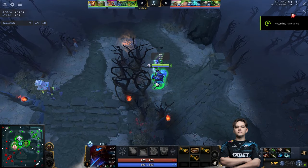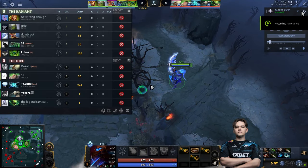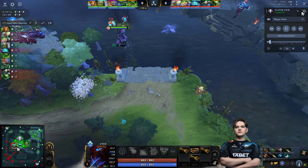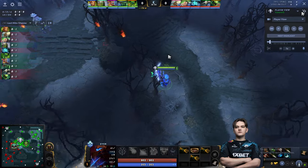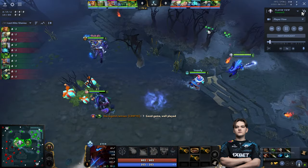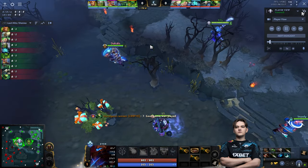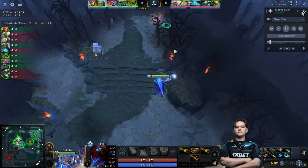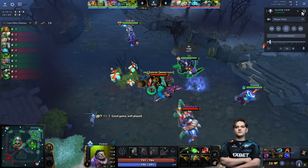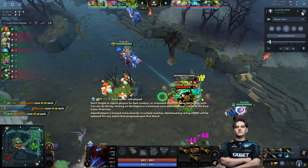Hey guys, Stompo here. Today we got an 11,400 average MMR game in which Yatharo is playing carry and 33 in the off lane. In this video we are going to learn how Yatharo plays versus a very hard lane. You can see his starting items — he's got a Belt of Strength and three Iron Branches. He wants maximum base damage as well as HP, so this is the most efficient way to get both.